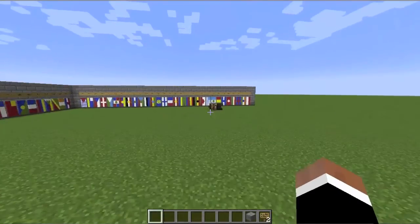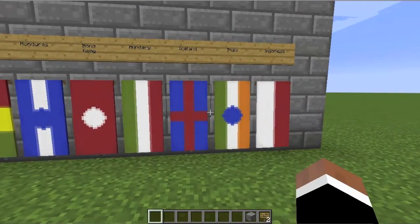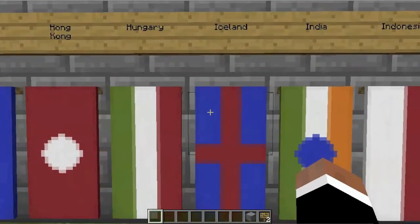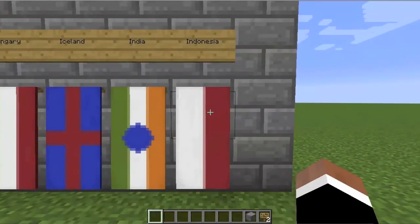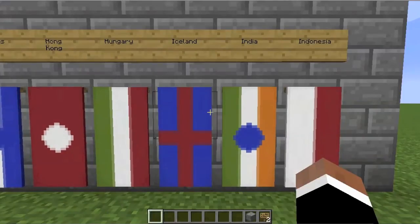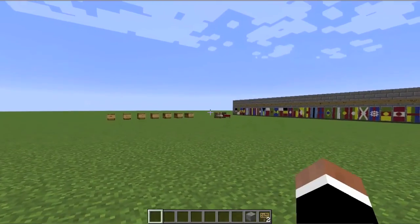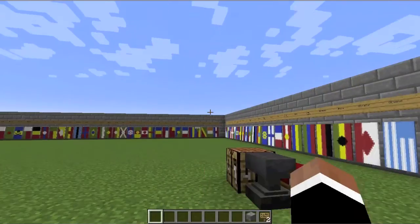Now I'll head back to where our flags are displayed and go over them to end the episode. We have five flags: Hong Kong, Hungary, Iceland, India, and Indonesia. They all look pretty nice. We're almost halfway through the alphabet — almost halfway through the series. It'll probably wrap around and end halfway through the building, and then I'll make it pretty at the end and do a final episode going through all the flags, which will be awesome.